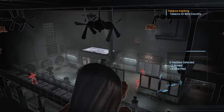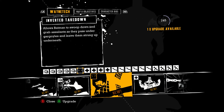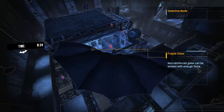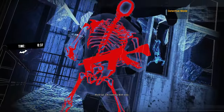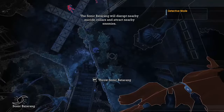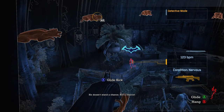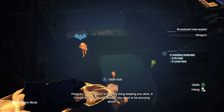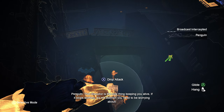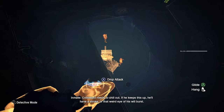On the other hand, I described Arkham Asylum's stealth sections as being underbaked, with most of its limited options hidden behind optional level-up unlocks and only communicated in the separated challenge maps, most likely to be completed post-game. I also felt the balancing was completely broken in Batman's favour once you got the Sonic Batarang. This is where Arkham City had the biggest opportunity for improvement, and for my money, Rocksteady knocked it out of the park.